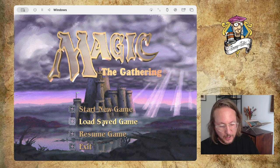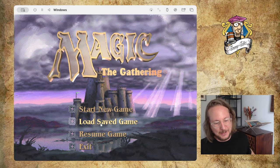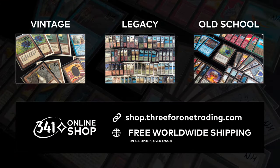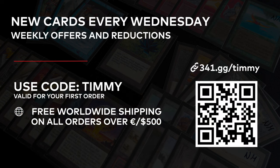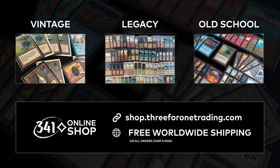Before I start remodeling my deck, first a message from our great sponsor, 3for1 Trading. 3for1 Trading is one of Europe's leading Magic the Gathering retailers. Their online shop has a fantastic selection of high-end Magic cards, especially for Vintage, Legacy, and Old-School Magic players. They now exclusively offer my community free, fully insured, and fast worldwide shipping on all their high-end singles, full sets, and out-of-print sealed products. They upload new cards every Wednesday and have weekly sale offers. Use my code TIMMY to get free worldwide shipping on your first order over $500 or Euros. Thank you 3for1 Trading for sponsoring this video.